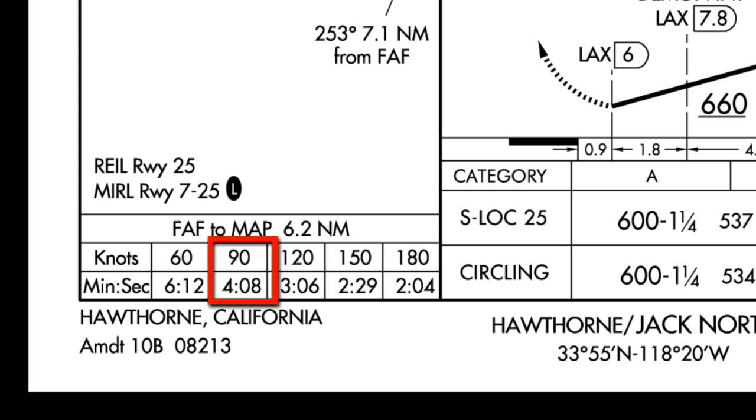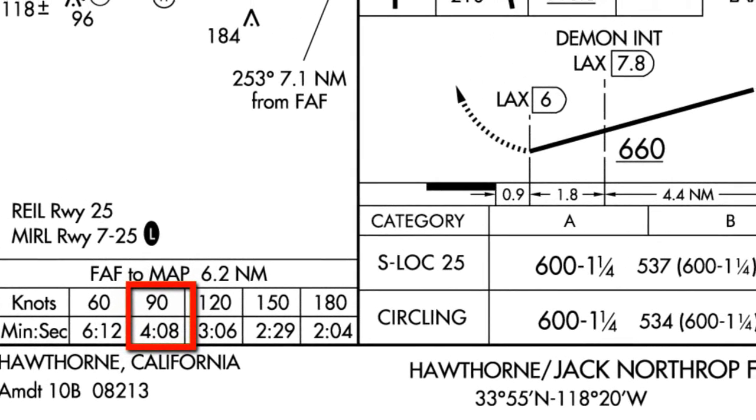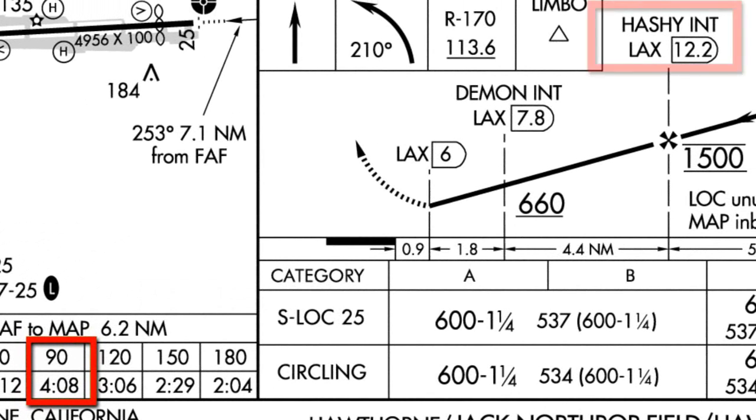In a Cessna 182, my ground approach speed will be approximately 90 knots. Looking at 90 knots on the chart, you'll see 4 minutes and 8 seconds — that's the time at 90 knots ground speed before I have to do a missed approach. After Hashi, I will start a timer. If, after 4 minutes and 8 seconds at 600 feet, I do not see the airport or the runway lights, I will have to do a missed approach.